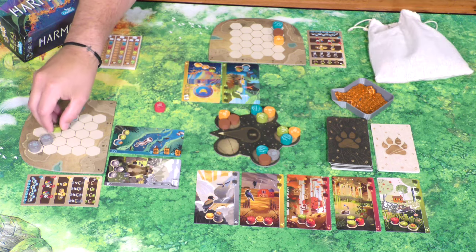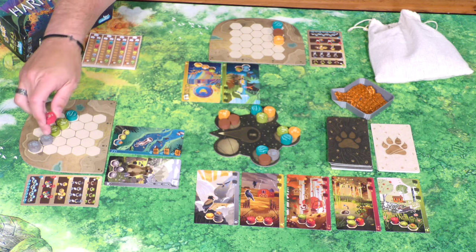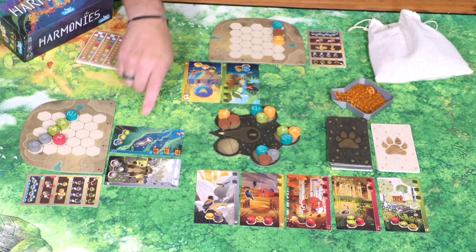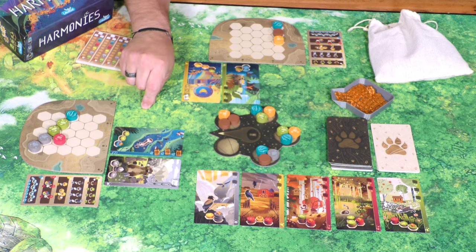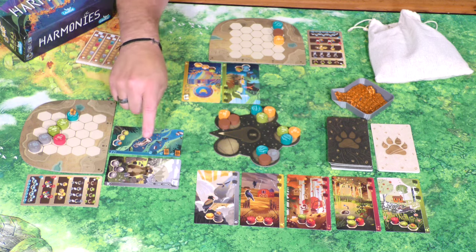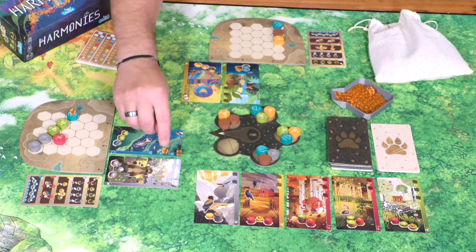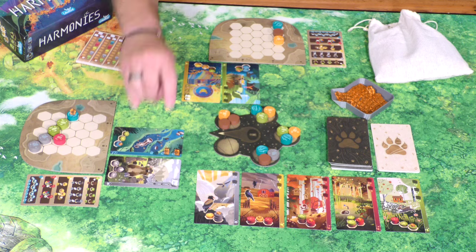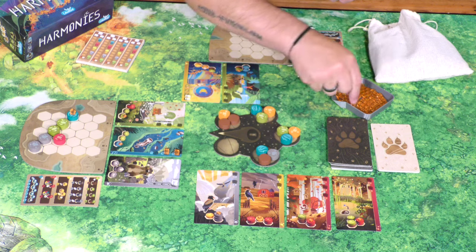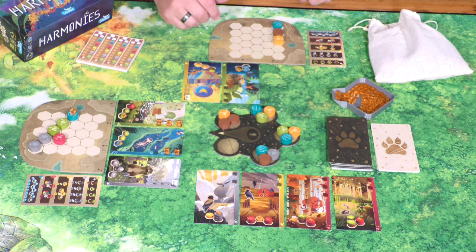My opponent is going to choose to take this one right here, and they're going to place both of these right next to it — that's going to allow them to place out an animal token. Now that she has finished one of the qualifications for this biome, she's going to be able to take and put one of her animal tokens right here. This animal is now scoring her five points at the end of the game. If she's able to put both of the other tokens out as well, she'll score 16 points with this card. They'll also take three more animal cubes and place them out, and that will be the end of their turn.